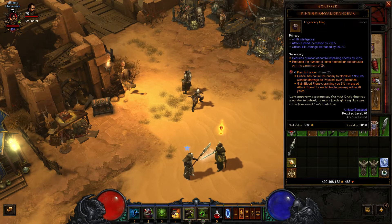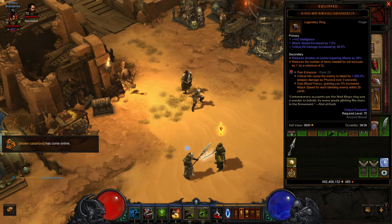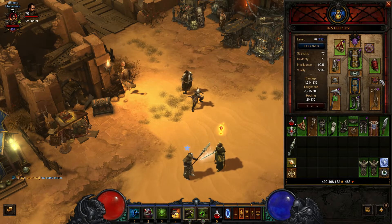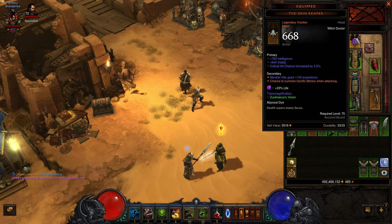Let's start with gear. I am using a Ring of Royal Grandeur, however you do not need this — it's a personal preference and just my twist on the build. If you are not going to use this, I highly recommend a Stone of Jordan or any ring that can get poison damage on it. For the helmet, you want the Grin Reaper preferably with Int, Vit, and Critical Hit Chance. For the socket, you want the 23% life Amethyst, mainly because we don't really need to worry about cooldowns — we're not using Big Bad Voodoo or Fetish Army.